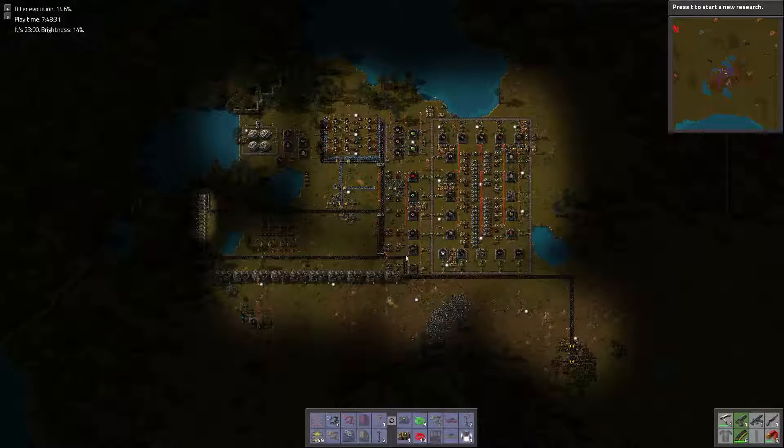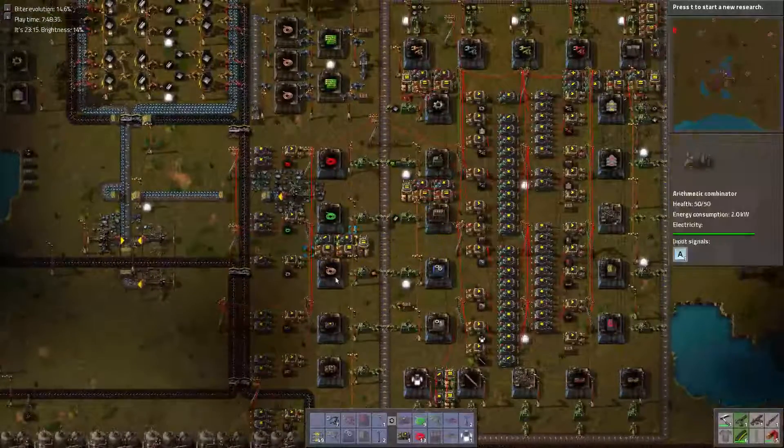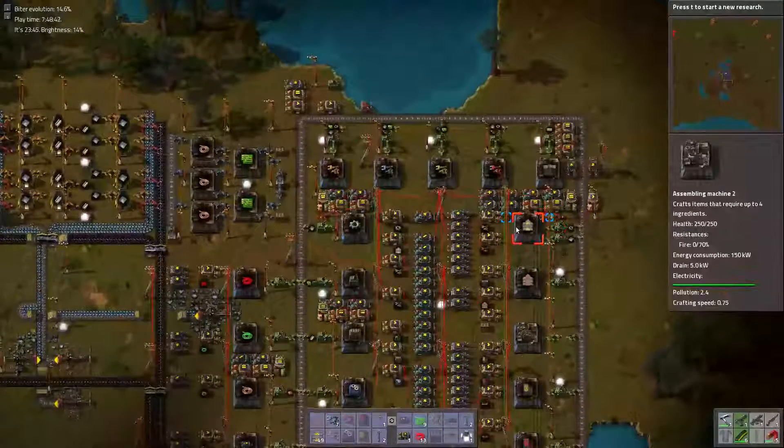Greetings all! Frog here! Let's play Factorio efficiently. In the last episode, as you'll recall, we set up all the single inputs — just all the single inputs. And we have, of course, our one double input.